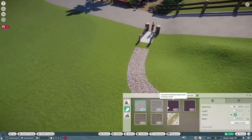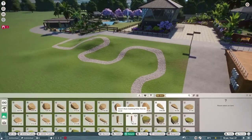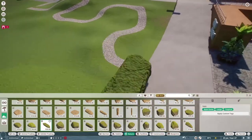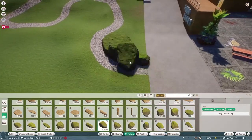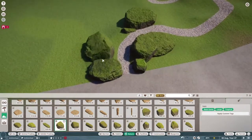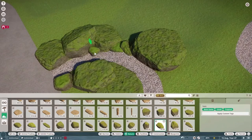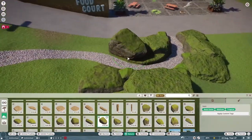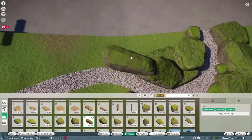I wanted it to not necessarily really be used by people but to at least look like it could be. So I've got this nice winding gravel path through this area which I think looks really nice especially once you start decorating it with the rocks. These moss rocks in particular I think are fantastic - these adaptable rocks where you turn them around and the moss stays on the top. Really nice looking things.